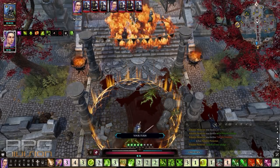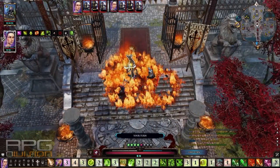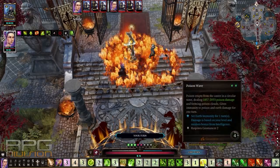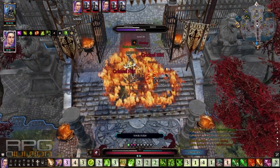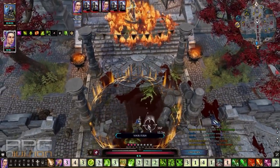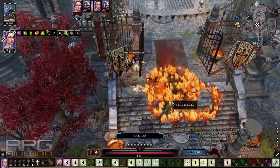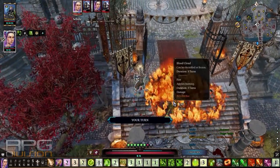Here we did pretty decent physical damage, around 9,000, but the majority was from poison at around 19,000. Obviously this is all with lone wolf — you'll do at least twice as less without lone wolf. The cool thing we can also do is poison wave, which will make us immune to earth damage — and it does not bad damage for one simple spell.